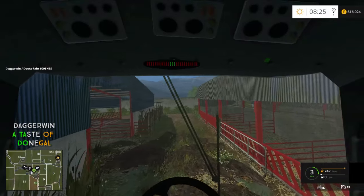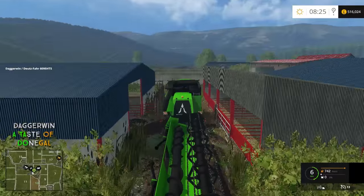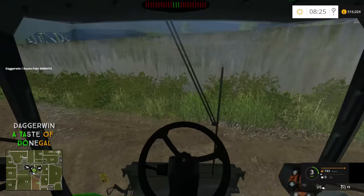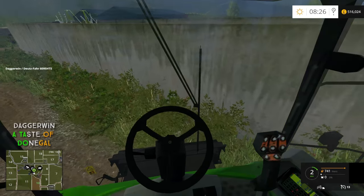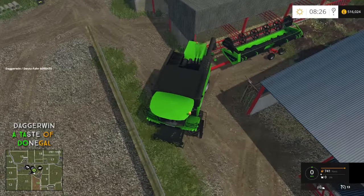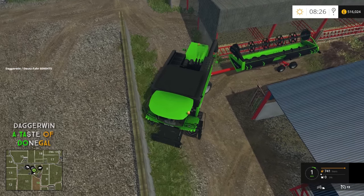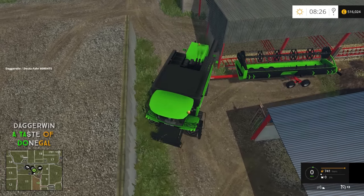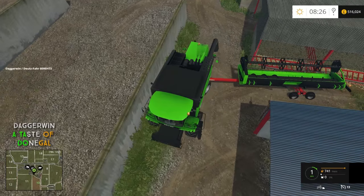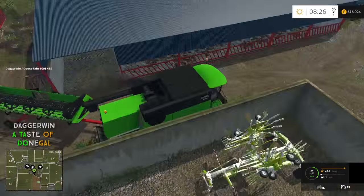This is the challenging part — getting around the corner. The trailer should follow us okay, but it is quite tight and this is a big harvester for the map. I'm going to try my luck here. It looked like it was juddering, and it might have been the back of the harvester catching the shed. Might get round with just a few scratches on the back of the trailer and harvester — and yes, we're round just about.